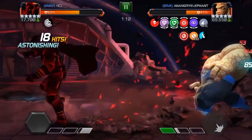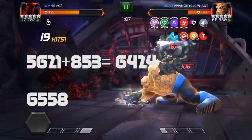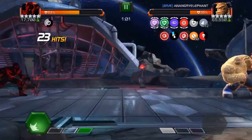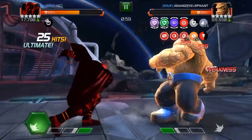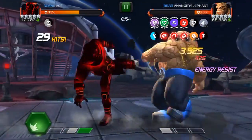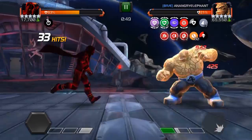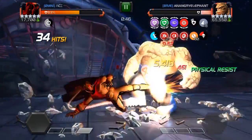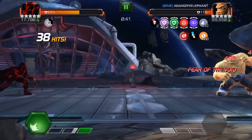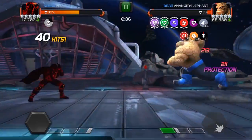Hopefully it gets fixed soon. I hit for less than my base damage and it activated protection again. I think throughout this fight I only activated his protection three or four times — once at the beginning, which really doesn't matter. I know people are going to say it's because he had a slow signature ability, but if you're not activating the signature ability it doesn't matter.